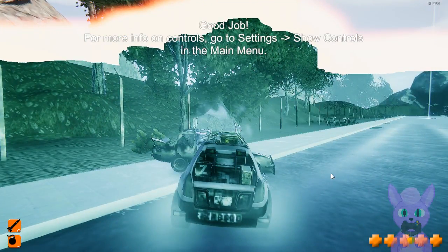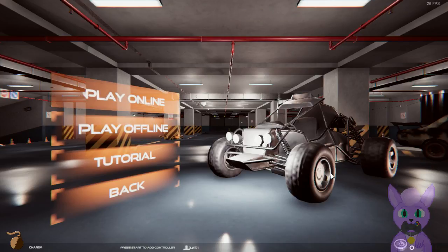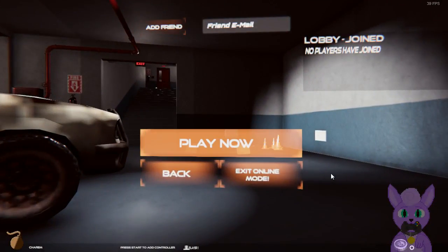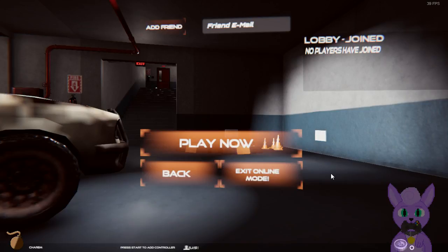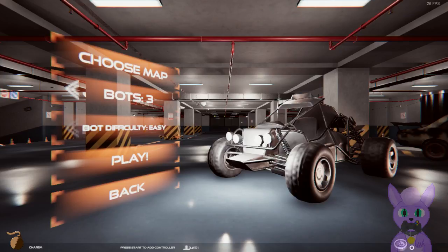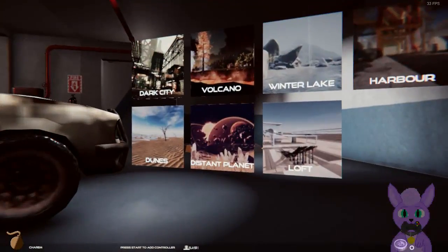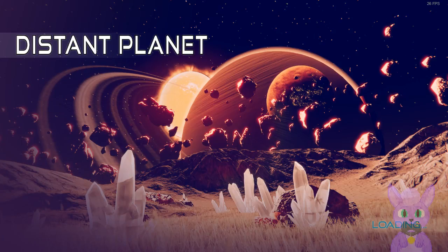I'll just explode this ball — good job. Why is there flute music? Add friend, friend email — nope. Lobby join, no players have joined. Play now. 'Please invite your friends to lobby before pressing play.' Now the game's frozen — oh wait, no, it just randomly stopped accepting my controller inputs. Play offline. Look at all these planets — I'll pick the one that looks most interesting.